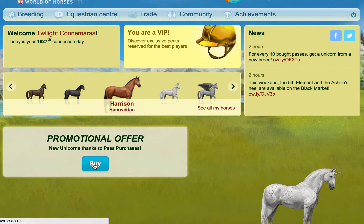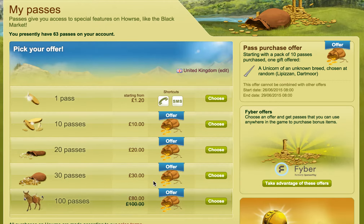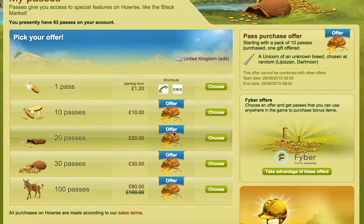Here's the catch: you have to buy passes to get them, so new unicorns are thanks to pass purchases. If you go in to buy them, this doesn't mean you can use passes you already have — you have to buy passes. The past purchase offer starts with a pack of 10 passes purchased and one gifted unicorn of an unknown breed, so you'll get either a Lippizaner or Dartmoor — it's completely random, you don't get to pick. That starts today the 26th and ends on the 29th of June.